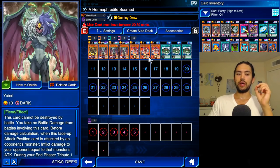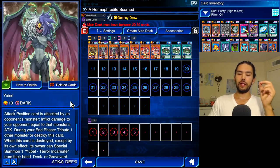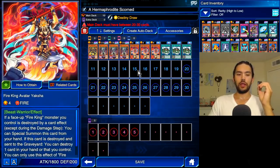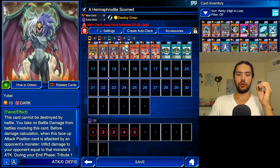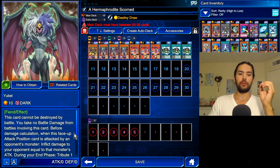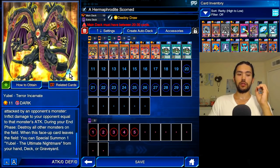And the destroy is crucial. Ubel doesn't have to be on the field — the card merely needs to be destroyed in order to inflict their scorn upon the opponent. So if Yaksha gets destroyed, you can destroy Ubel. If Fire King Island gets its effect off, you can destroy Ubel. And from the graveyard, you can activate their effect and special summon Ubel Terra Incarnate from your hand, deck, or graveyard.